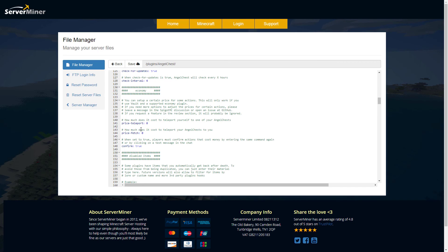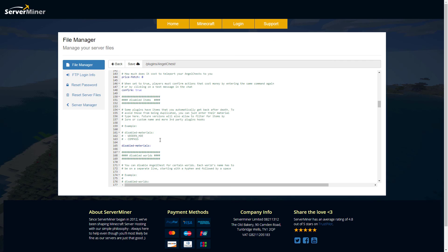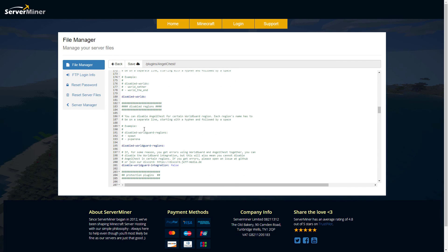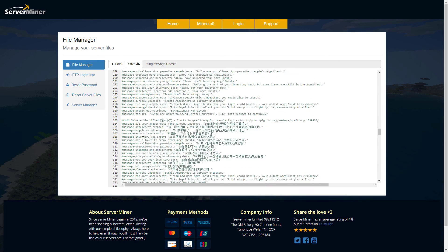Scrolling down further, we have the economy section, which is very cool — you can give it a price in order to teleport or fetch a chest. Then there are disabled items, disabled materials, and disabled worlds. To enable any of these, make sure you remove the pound sign (hashtag), because when there's a hashtag it won't read that line and will ignore it.